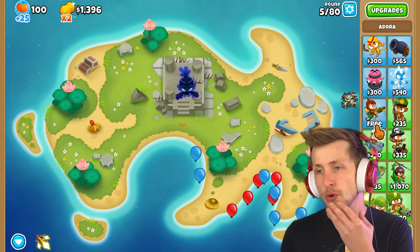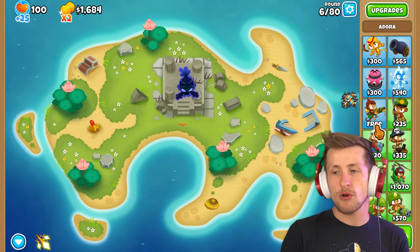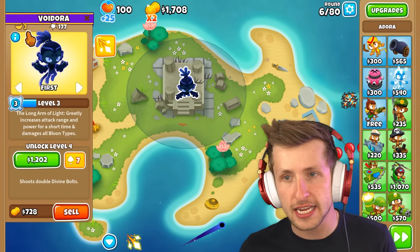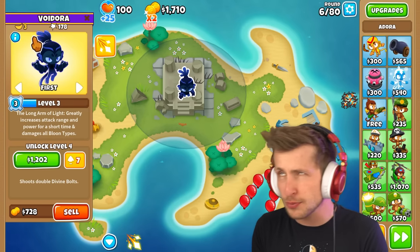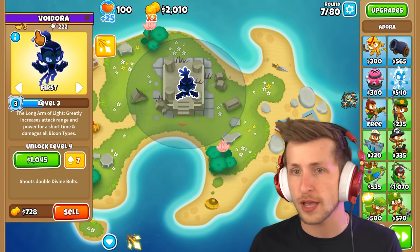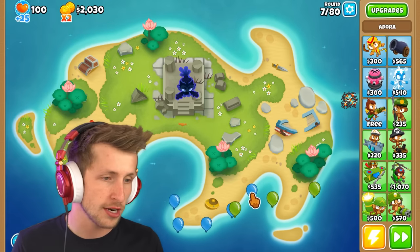I don't think we necessarily need one tower getting all of the pops. If you click on Adora, as you can see the amount of money it's made is how much multiplication damage they have. So as you can see we have three digits, which means it's times three damage.